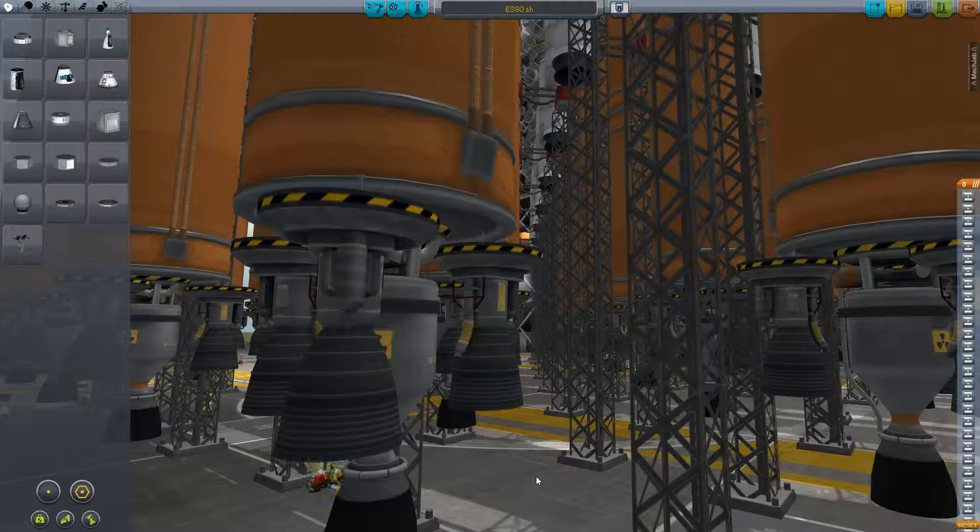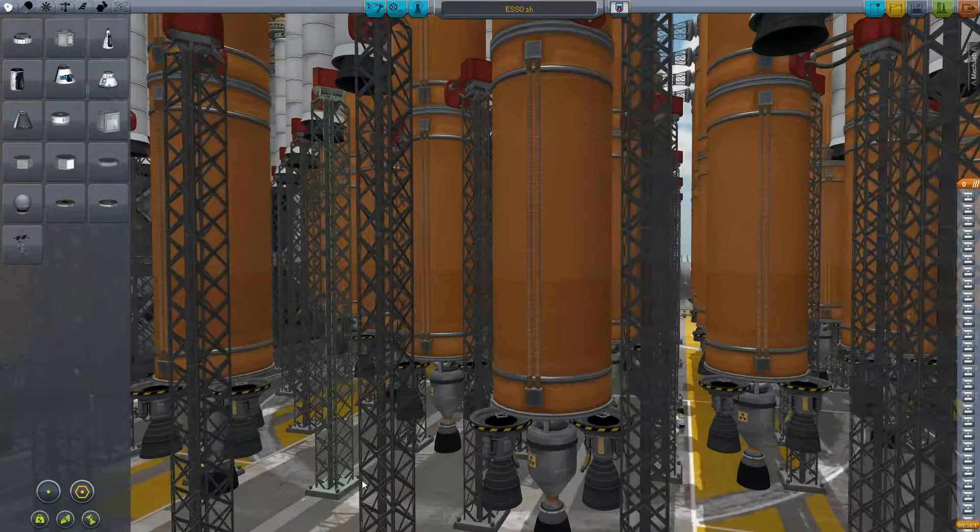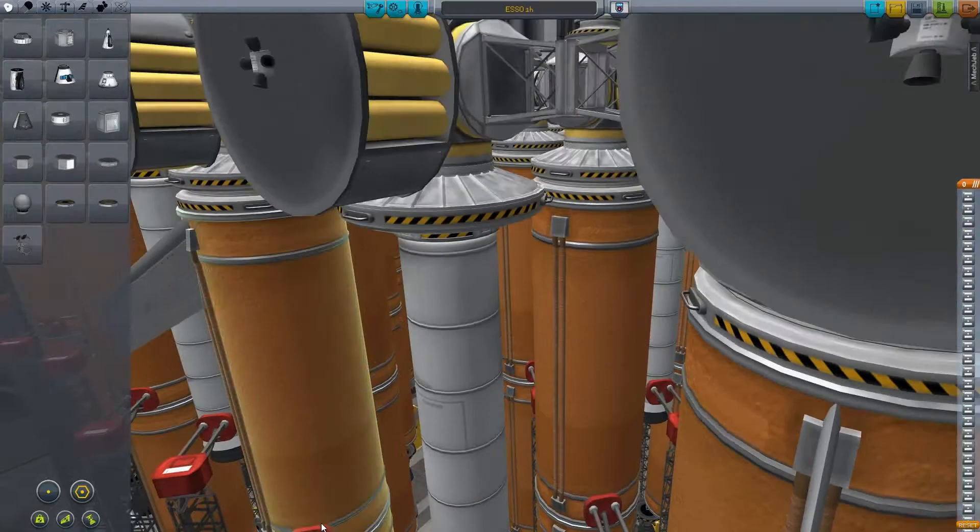Guten Tag! My name is George M. Fly and I welcome you to my ginormous space station series. In this series we really want to try to build huge space stations. Here is the first part of my space station — actually it's the stage that will bring my first part into orbit.